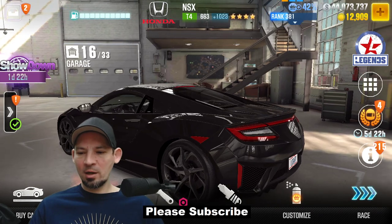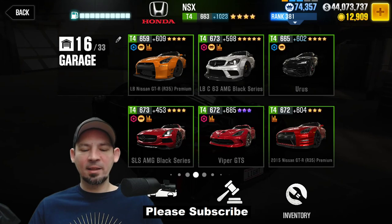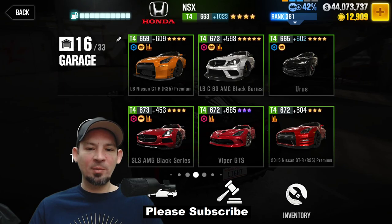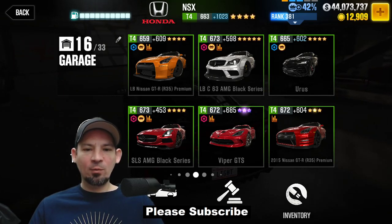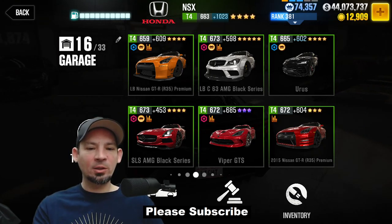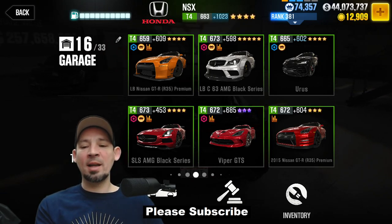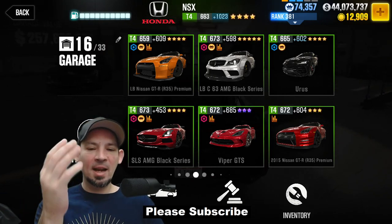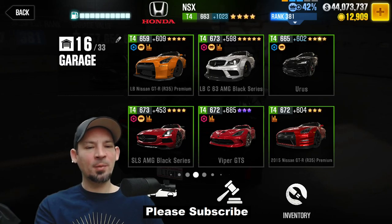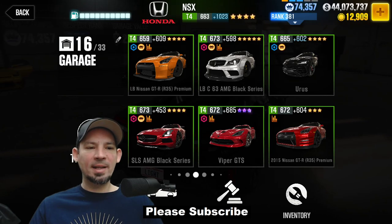Moving to the next garage. There's one car here I think is good — the 2015 Nissan GTR R35 Premium. You can buy this in the dealership, and I've also won a version with one star. Very good for live racing, very good as a starter tier four car — that was my first tier four car. I used it for all kinds of stuff and loved it. A little hard to drive — the shift pattern's a little quick — but if you can get used to it, it's pretty awesome overall.